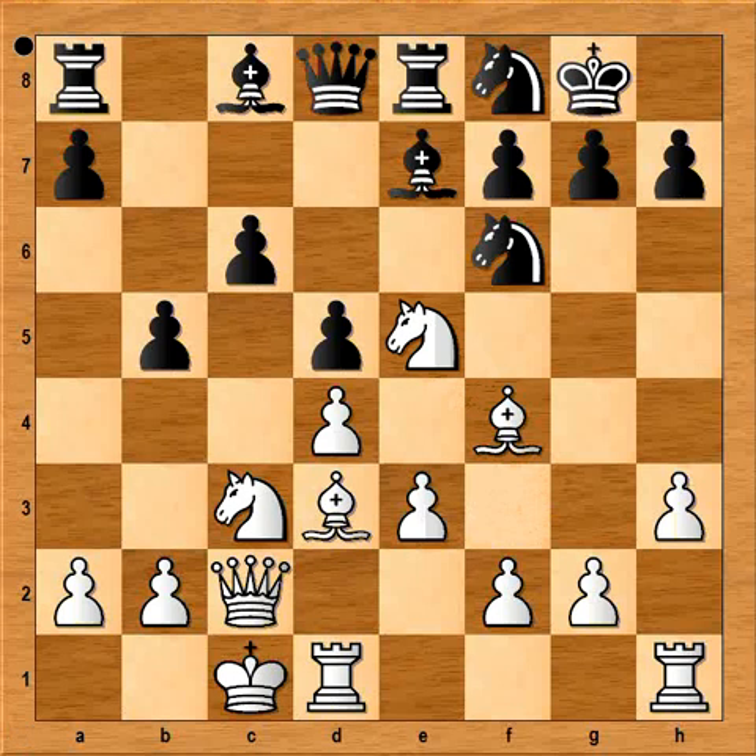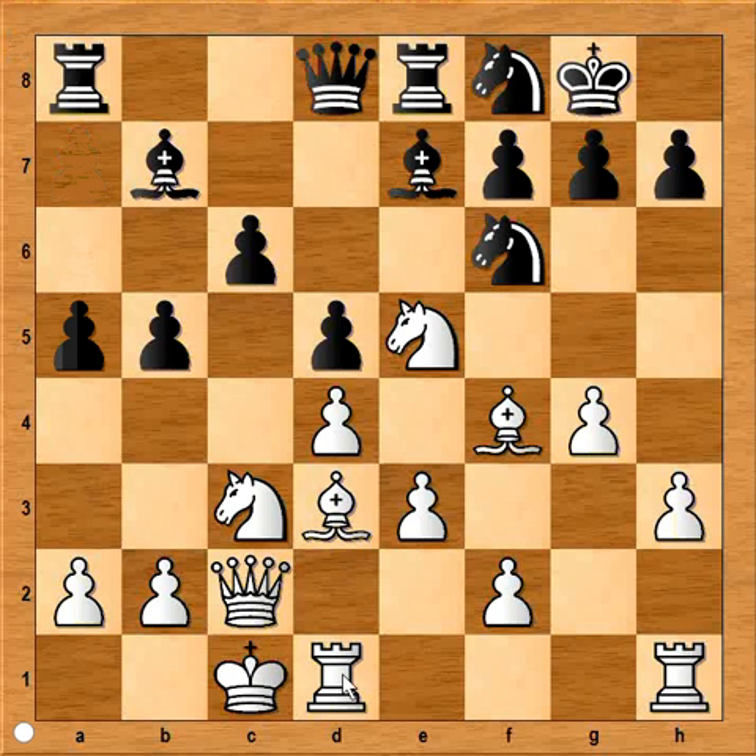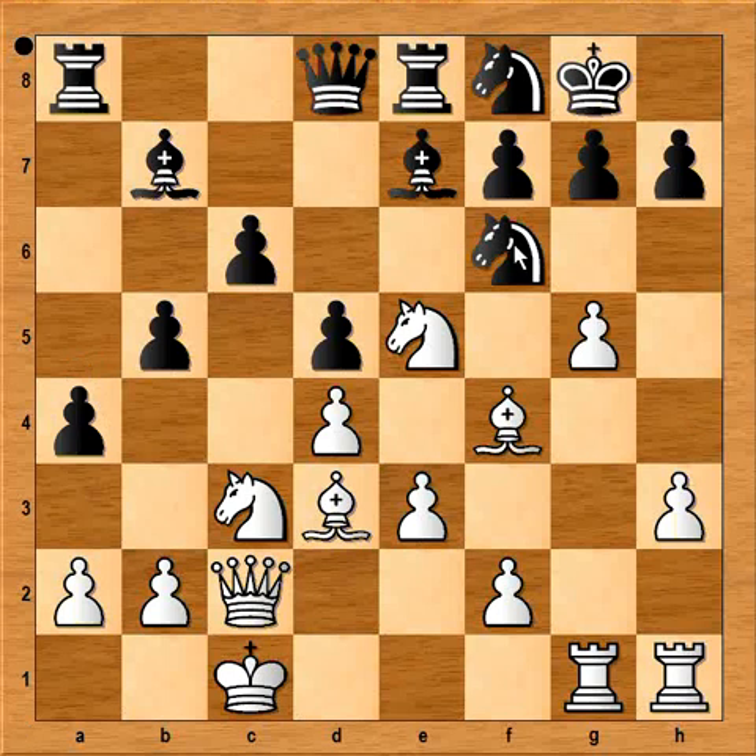Knight to e5 — the knight is extremely well placed and it is attacking the pawn on c6. Bishop to b7, g4, a5, rook from d to g1, a4, g5. Who is going to be faster, white or black? Knight to h5 — the h-pawn can't be pushed now. What should white do? Looks like the b and a pawns are coming.